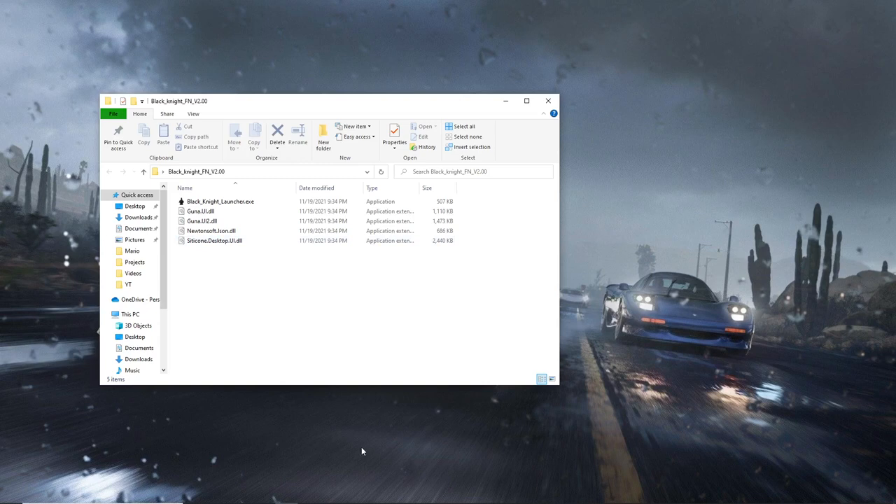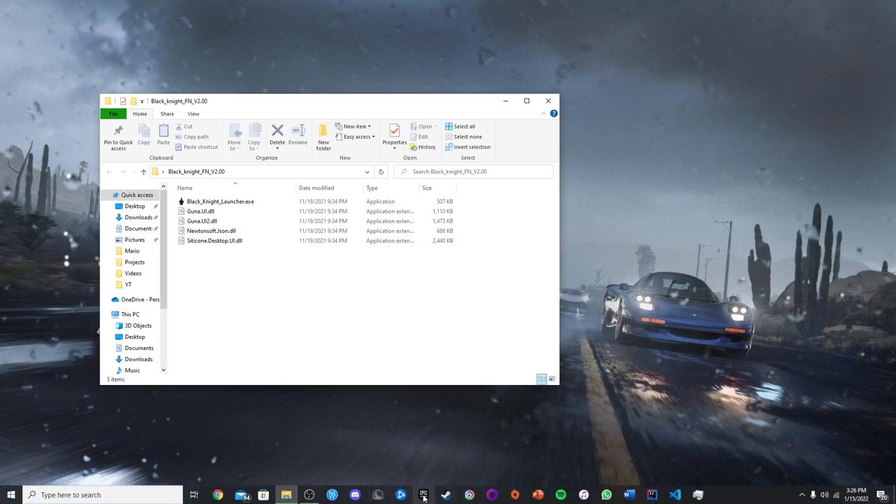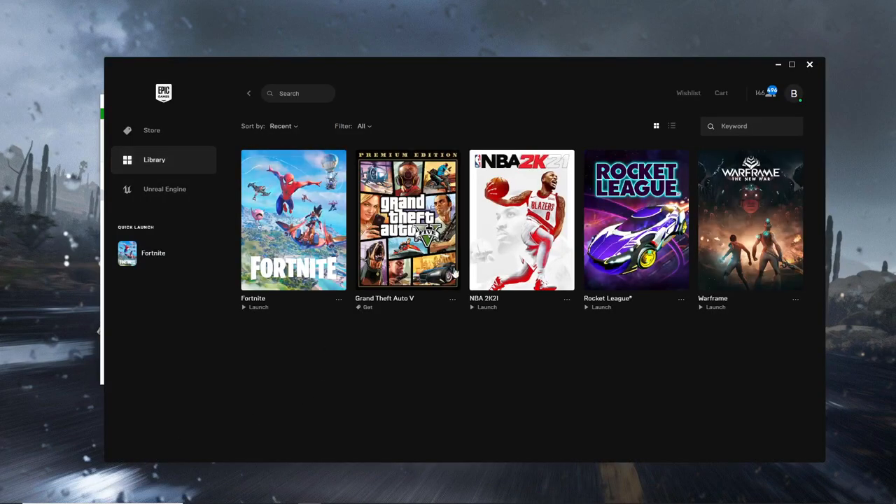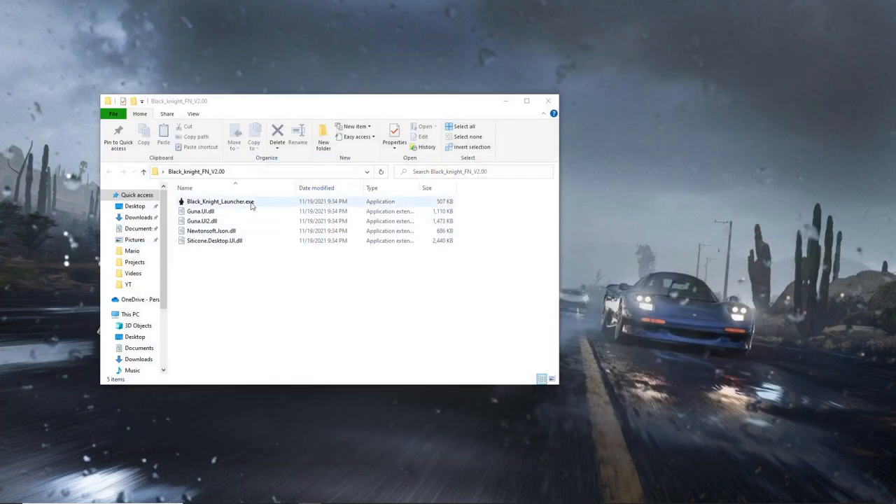Now what you want to do is make sure that you have Fortnite installed on Epic Games. Just go into Epic Games and check that it's installed, and make sure that you're logged into Epic Games as well. As you can see I'm logged into my Epic Games account and I also have Fortnite installed, so we're good to go. You can just exit out of Epic Games — you won't be needing that.